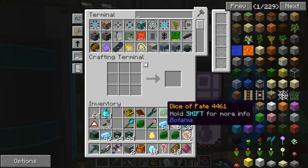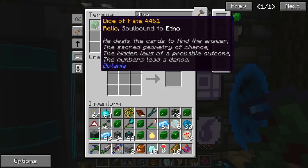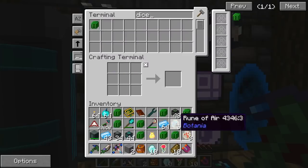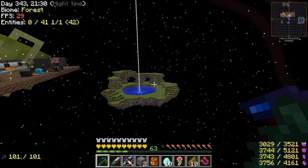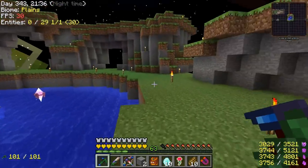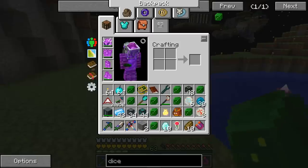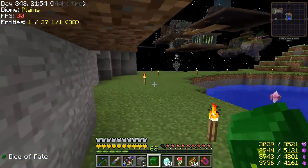I've been getting these Dice of Fate and I don't know what these are. Somebody told me I should open them. Are they like a chance cube, or is it like a treasure reward? I'm going to go over to this island just in case they explode or do something crazy. But they might be really good.